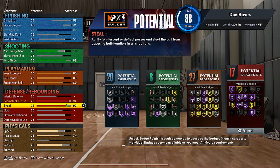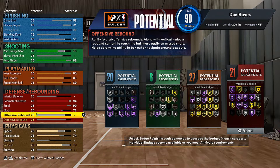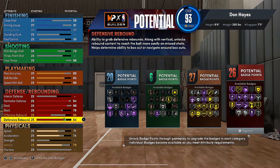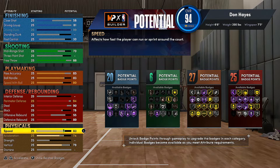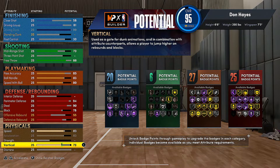I average 5.2 steals a game, honestly more like 7, 8, 9 — my highest is 14. Steals are OP to me. Block at 78 — doesn't really matter, you can get a sleeve for the extra block attribute, that's a plus-one. Rebounds — you can go 80 for defensive rebound.